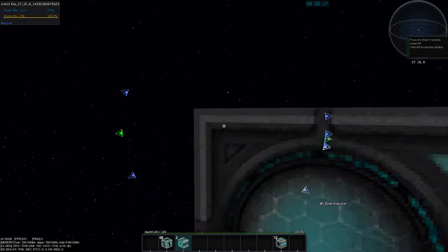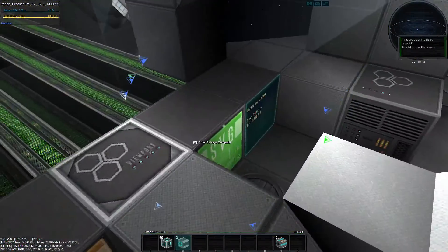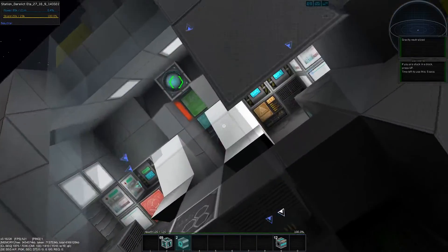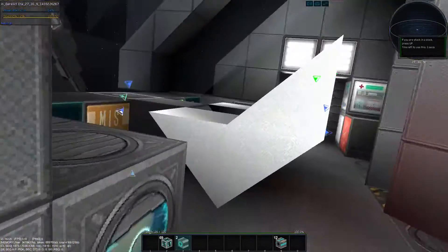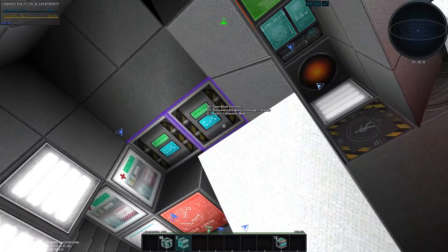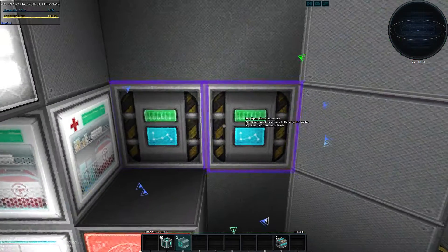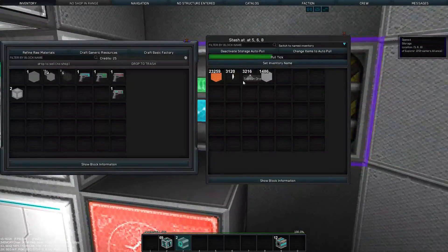To get that working, what you do is you select the salvage computer. That put me outside the ship. So you select the salvage computer with C and it's going to show you — I just hit the space bar to align to the ship, so right side up. These storages are linked to the salvage, so anything from salvage is going to go in these boxes and not my inventory.